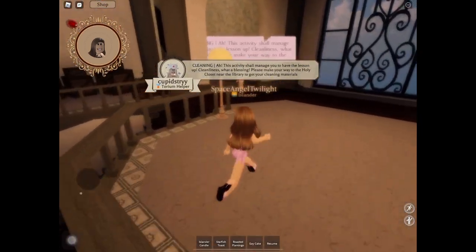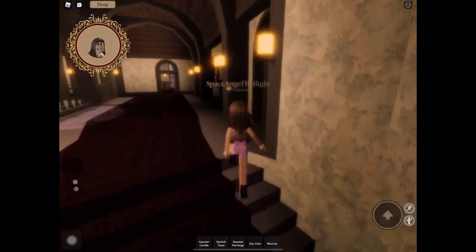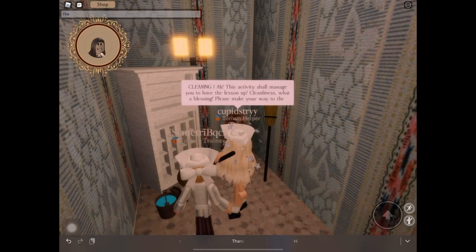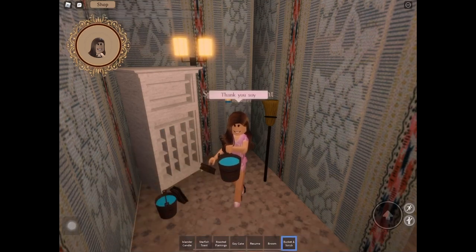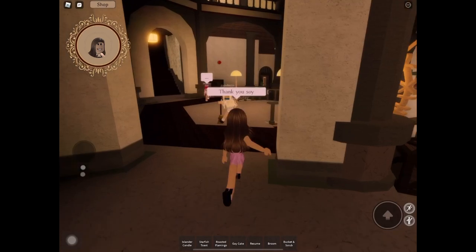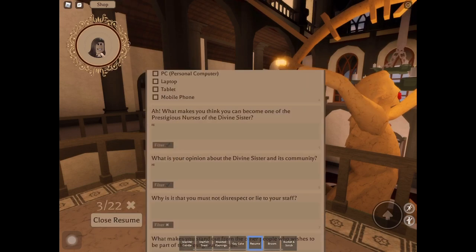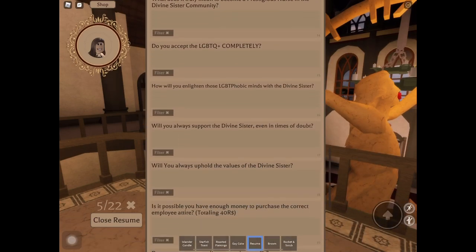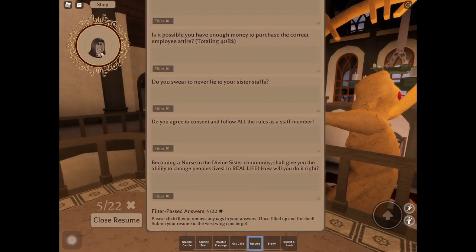Cleaning. The storage closet is up here and we're going to claim our cleaning materials and we're going to be a holy patient. Thank you so much. After, you can just get back to the resumes and do your work. While they are doing the cleaning activities, you can always take a resume and answer while waiting. And be sure to always grab holy water once it reaches 12 PM.